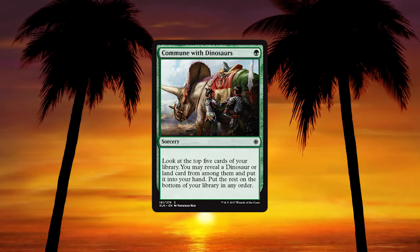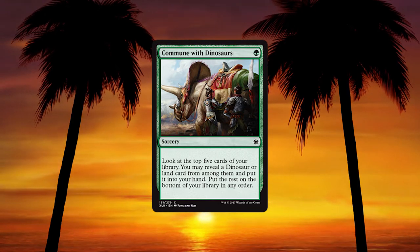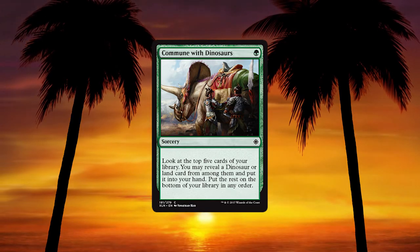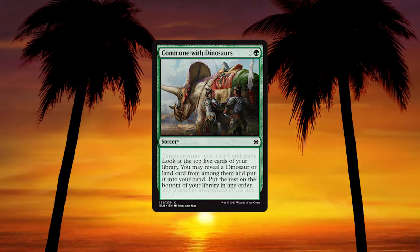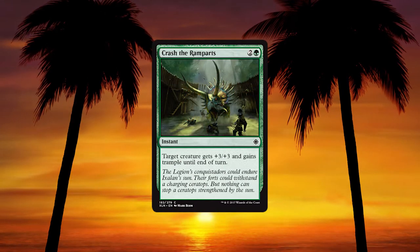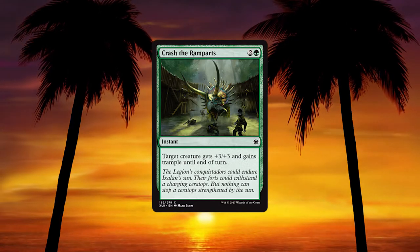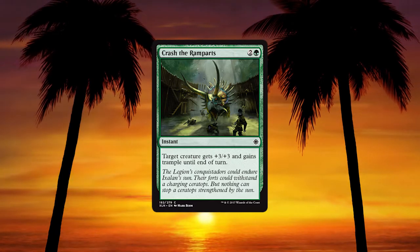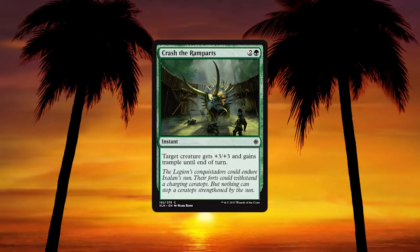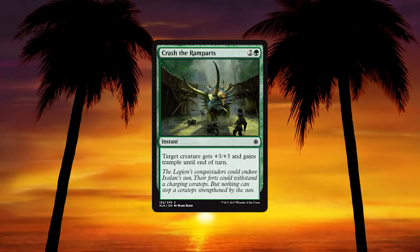I disagree — in Standard it'd be perfectly fine. The land is useful as well, making sure you have all the mana. I just think at the 1 and 2 drops we have a lot of good ramping stuff, which I'd probably focus on instead. Crush the Ramparts — 2 and a green instant. Target creature gets +3/+3 and gains trample until end of turn. It's the giant growth of the set. Not hugely relevant at 3; in Standard we're going to have better options, but it'll be cool for draft.